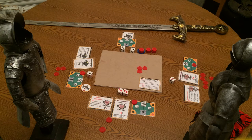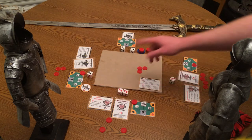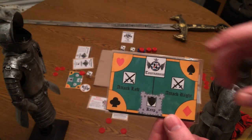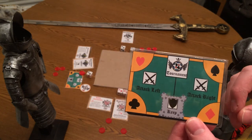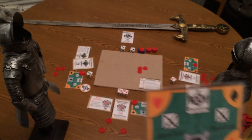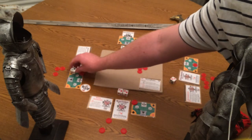Now all the bets are placed and we begin the placement portion of the Knights phase. Going around starting again with the first player, each player places all of their dice in order. There are four possible locations on the planning card: you can submit your die to the tournament to compete for the prize in the middle, attack your left or right neighbor to take chips from them including any in their keep, or defend your keep to repel attackers. The clubs player decides to attack with their five against the AI player and places their die there.